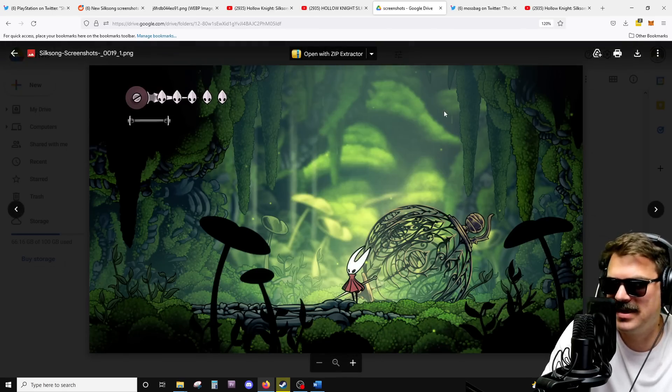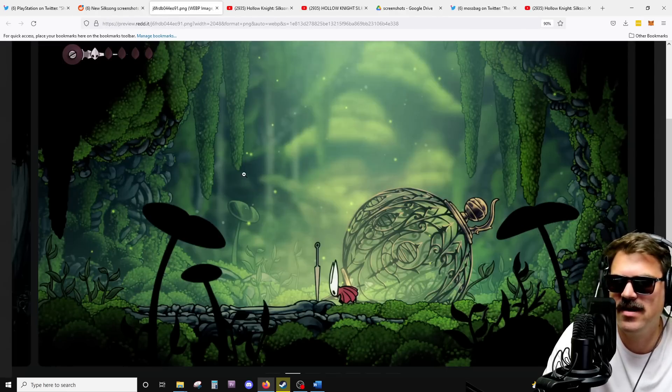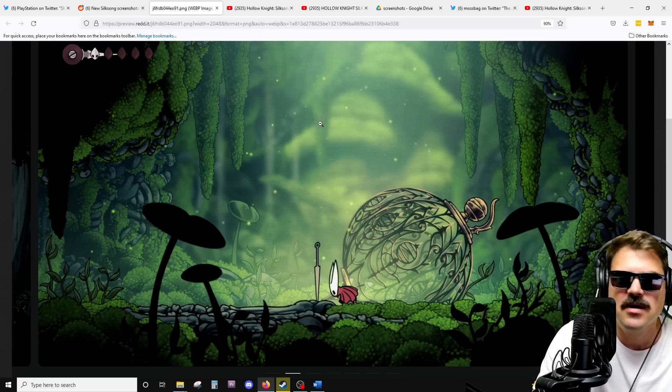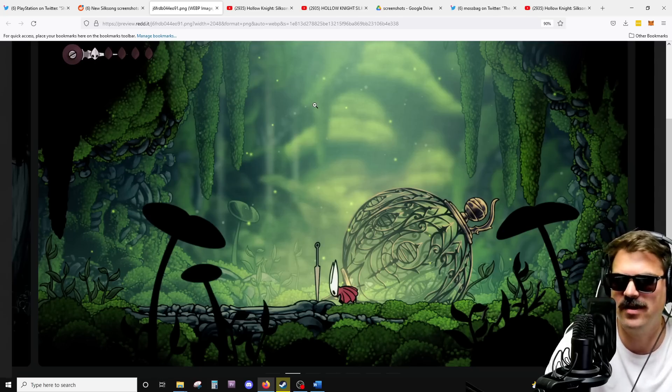There's almost the exact same amount of detail; if anything there's more detail in the older version with these green almost mushroom caps in the background and these lily pad-looking things. There's more detail in the original, so maybe this is to show that Hornet is more disoriented. But this is one of the very few times we'll see that — going forward it's almost going to be the opposite, with the new images showing way more detail.